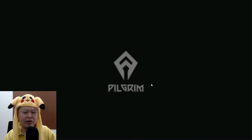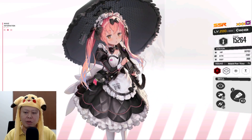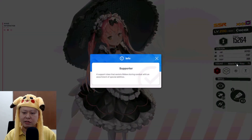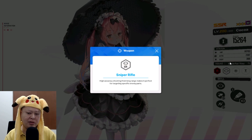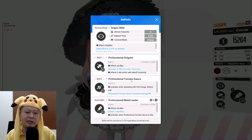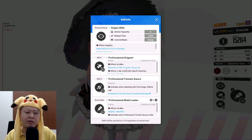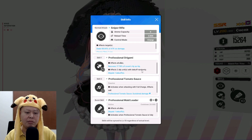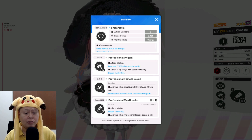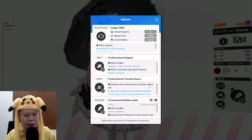Anyway, let's look at Kokoa, the one we can pull today. She's character number one, a support sniper rifle character — not my favorite weapon type. She has a healer effect: recovers 17% of max HP for all allies, and can randomly dispel one debuff from allies with a debuff. She can remove debuffs and heal.